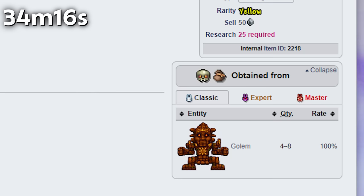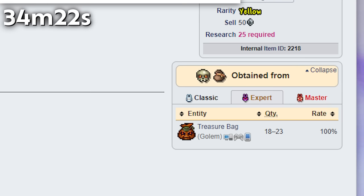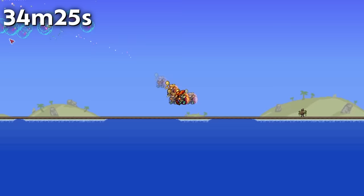On Expert Mode, Golem drops triple the Beetle Husks compared to Normal Mode, meaning you are guaranteed a Beetle set on your first fight if you play on that difficulty or higher.